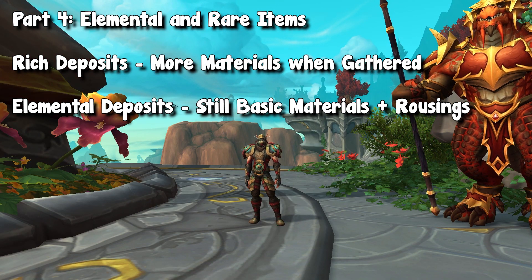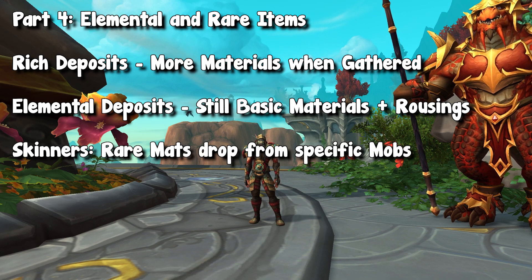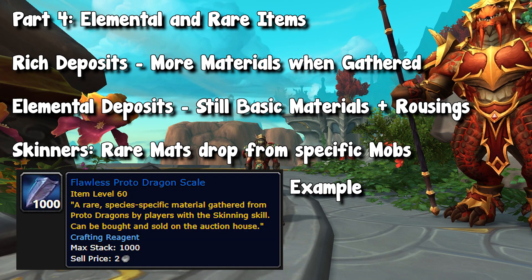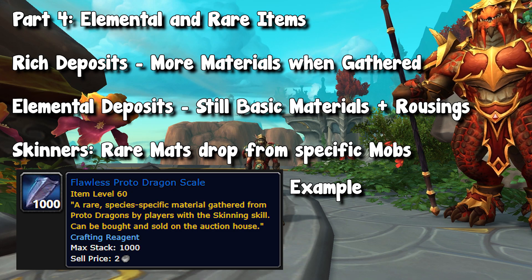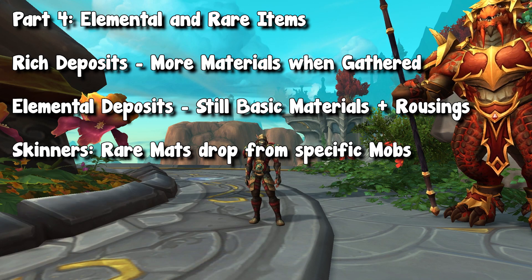Of course, if you are a Skinner, there aren't these elemental nodes that you can go and gather. However, specific mob types have a chance of dropping rare items. These rare items are mostly used in rare crafting recipes and will be sold for a lot of gold. So instead of having elemental nodes, you have different creatures granting you rare items.